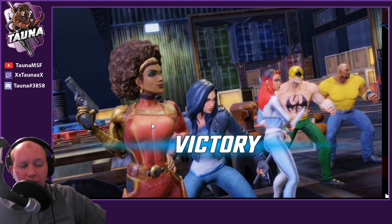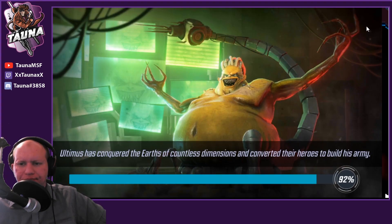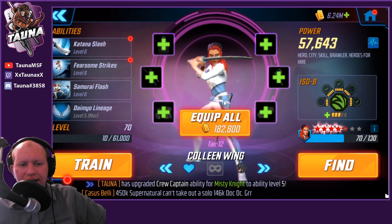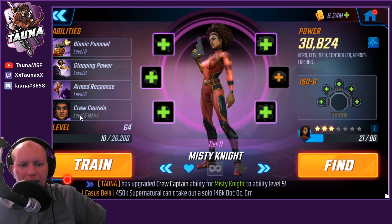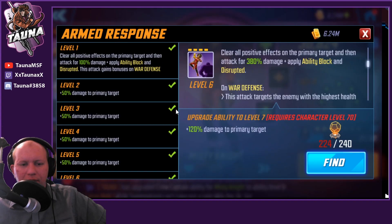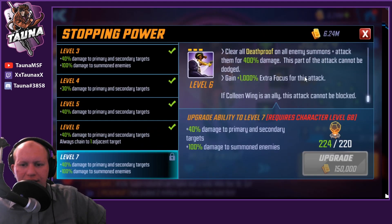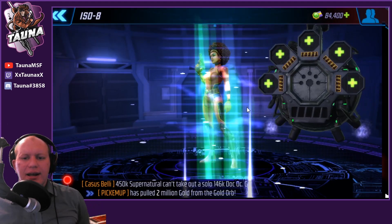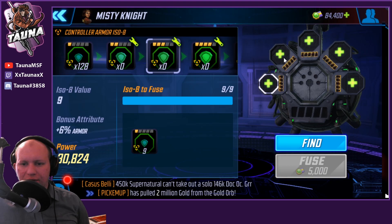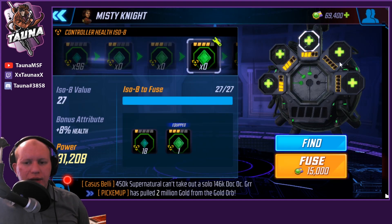As for other uses, Misty is mostly going to be a support character alongside Colleen. For red stars, Colleen is definitely the one to invest in. Misty isn't super red star dependent — her speed up and focus bonuses are already built in through her Tier 4, so she doesn't need much from red stars. As for isos, she's 100% a skirmisher.